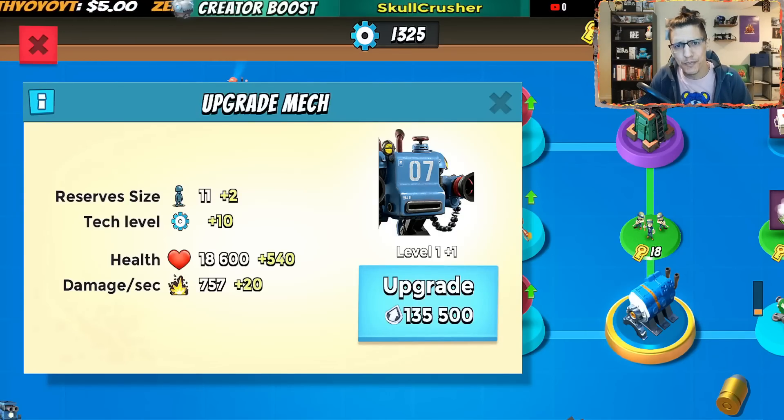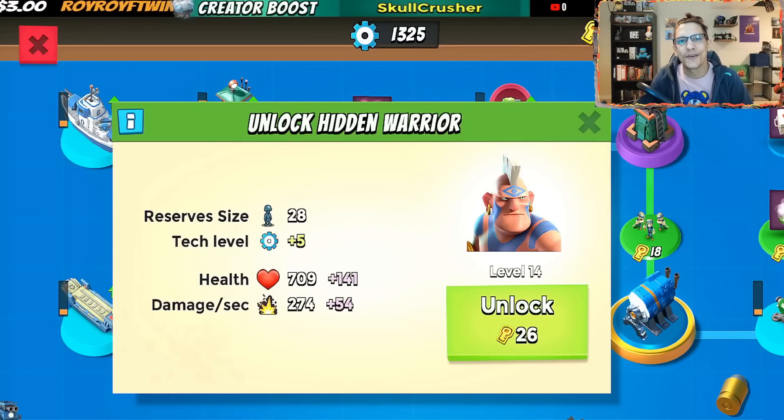Mech will be the starting troop. Early Hidden Warrior in 2-Engine Room, 26 keys to unlock, finally getting the love they deserve.